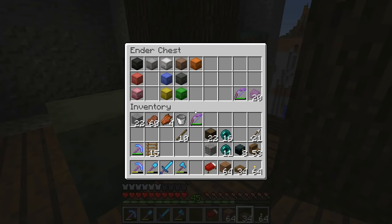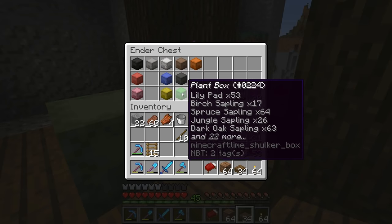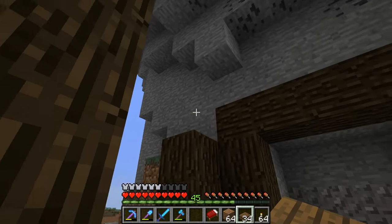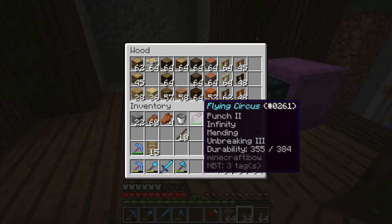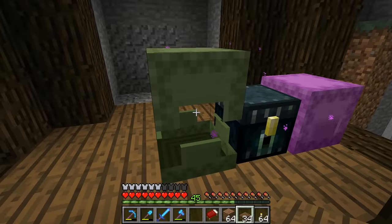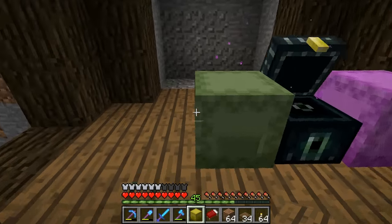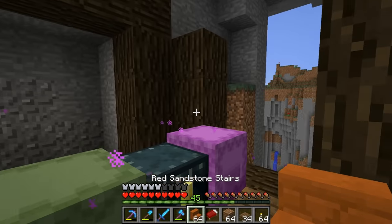That knocked me out for weeks. And I just got sick again here — this one's not so bad, though, at least. Let's go for a little bit of a roof over this. I think we'll go for maybe acacia, or maybe red sandstone here. Yeah, let's give this a try.